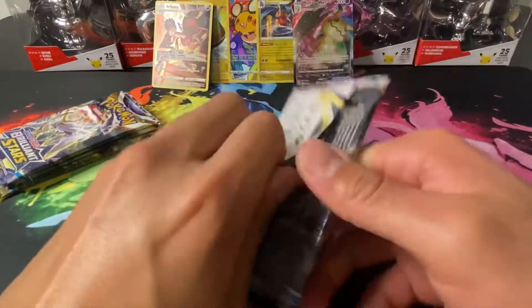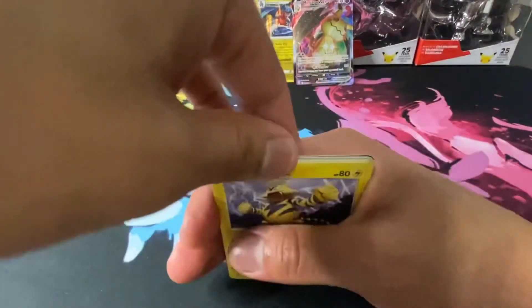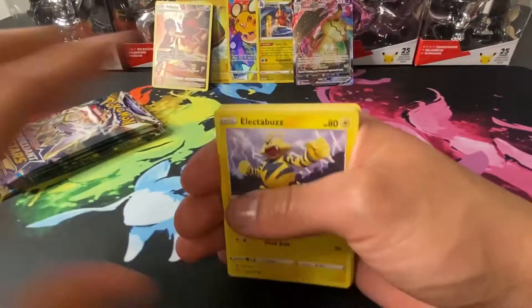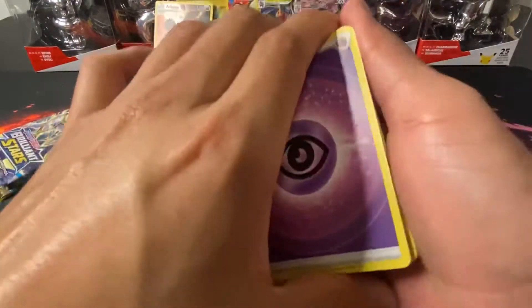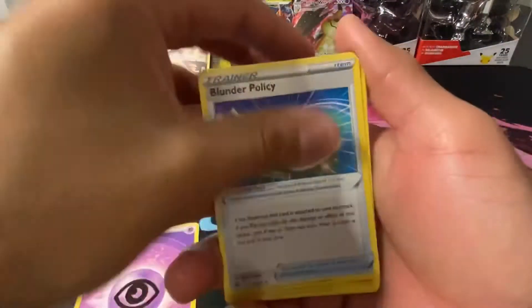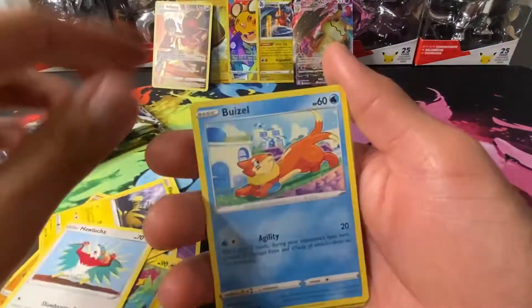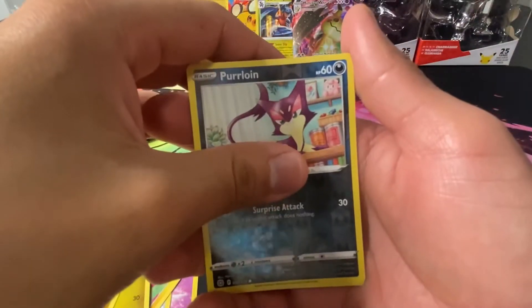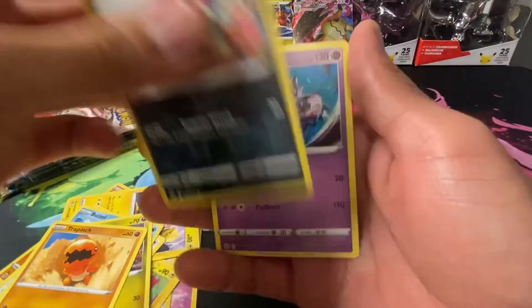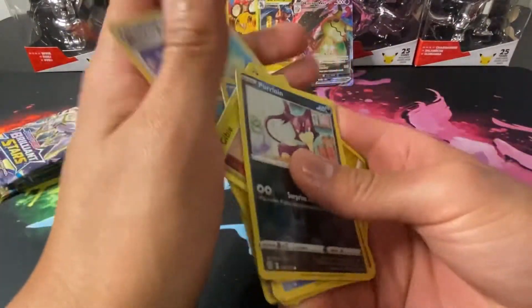Come on Arceus, can we pull you? Can we pull the rainbow Arceus or the rainbow Wizards in these sleeve booster packs? I really hope so. Come on, come on — Blunder Policy, Electabuzz, Hawlucha, Gible. We have a Pearloin as a reverse holo and we got a Mewtwo non-holo. Not too bad.